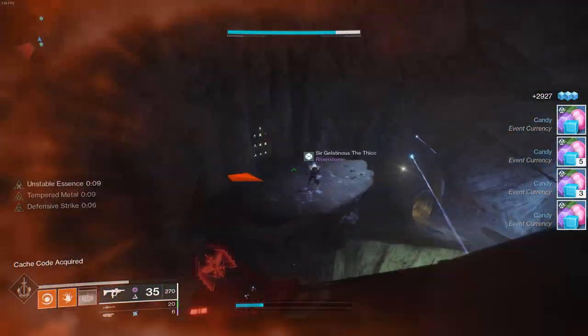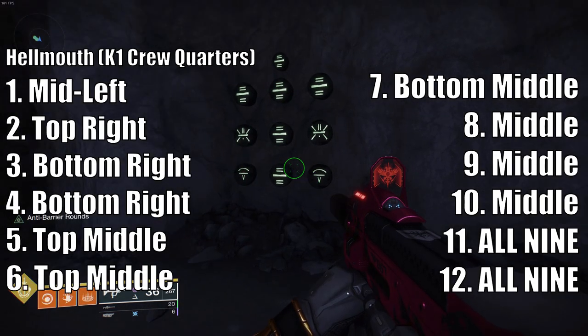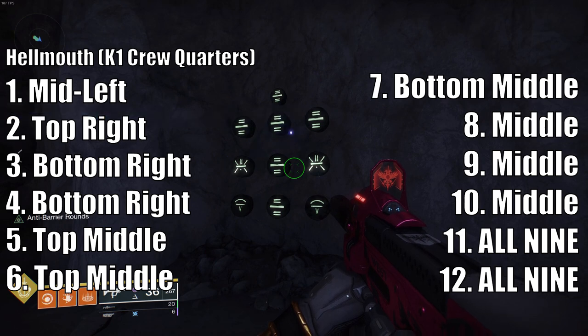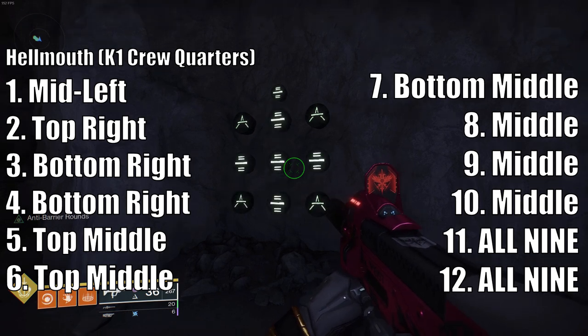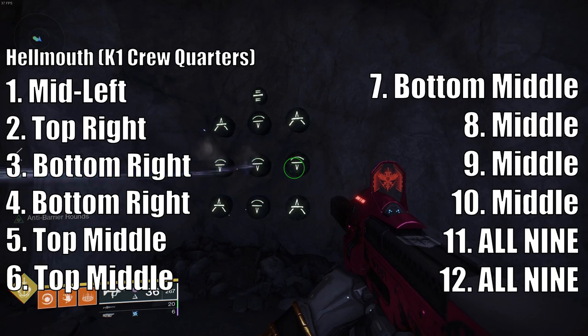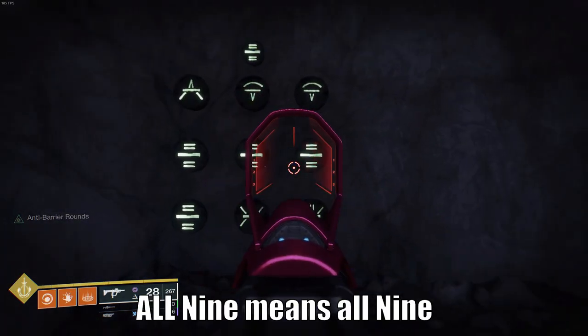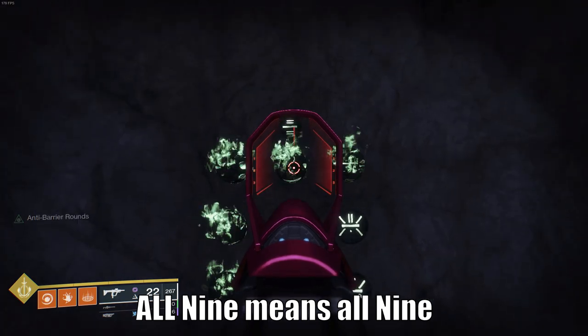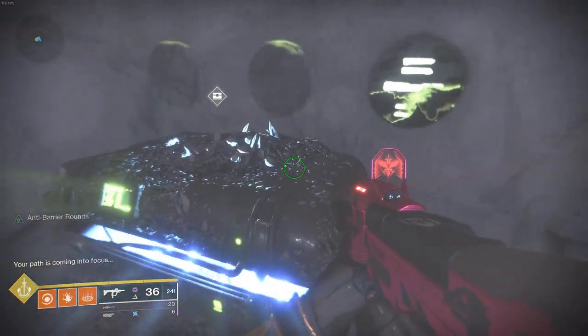Next is the Crew Quarters lost sector, with the puzzle being here. This one is going to be long. This is the solution that worked for us. Follow the steps on screen: shoot mid left, top right, bottom right, bottom right, top middle, top middle, bottom middle, middle, middle, and then all nine — meaning shoot all nine symbols one by one. This is similar to Rubik's cube logic where you're rotating through all possible solutions to convert all symbols into the next symbol. Once you do that, get the chest and you get the path fragment.